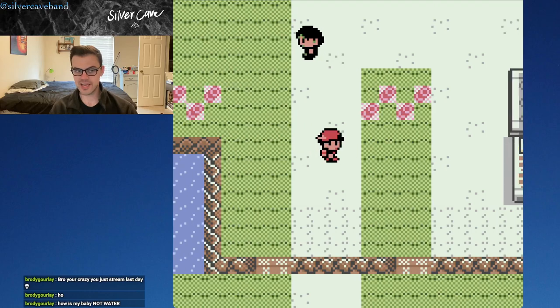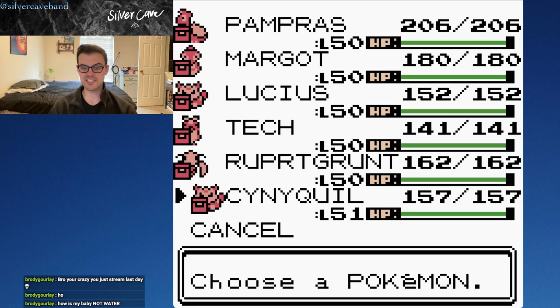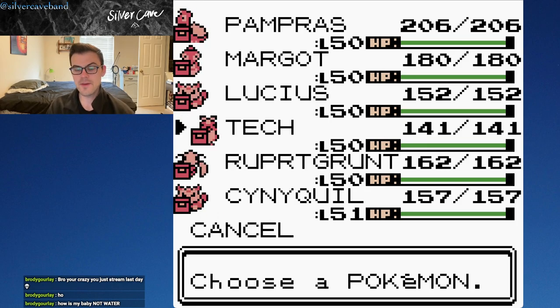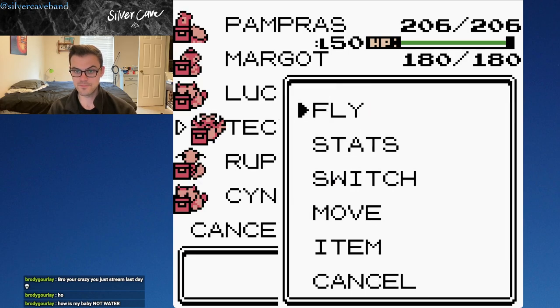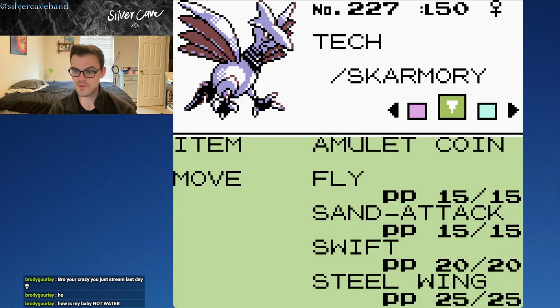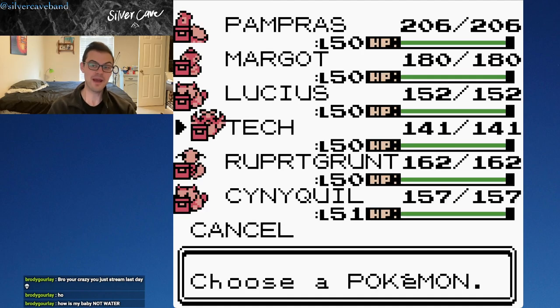Off-screen yesterday I did grind the squad — we are all at level 50. You'll see that Sinaikil is actually at level 51, and you'll find out why. The main thing that happened was our girl Tech finally learned Steel Wing, just in time for the last battle of the game.